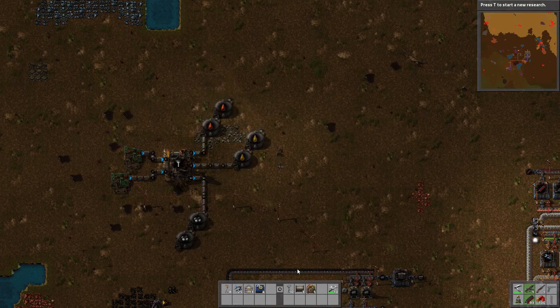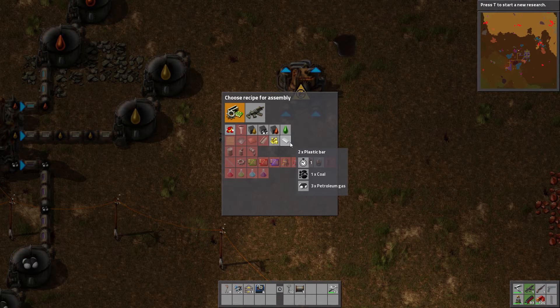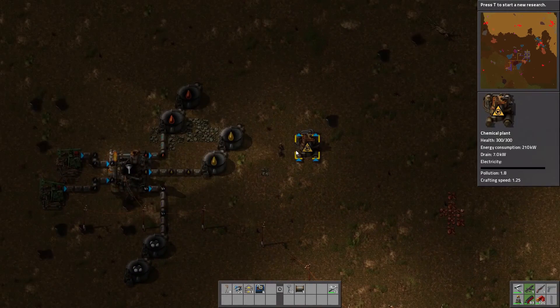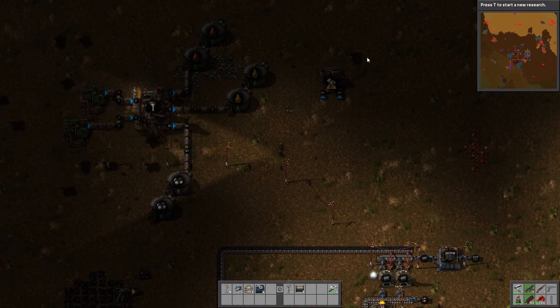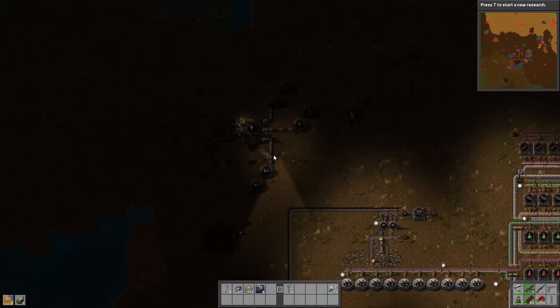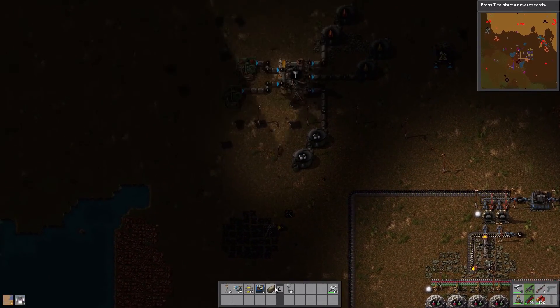What do we want to make first? Let's put down this chemical plant. All I know about this is I need tons of space. So we're going to be making plastic — that's a good one. And sulfur. Probably should make batteries too. That's where we're going to focus this episode. To make plastic, we need coal and petroleum. It is petroleum, yes. So we're going to have to get it all the way from here using underground pipes, because you can't cross these and they get really in the way. Coal is right there, so we don't really have to worry about going out of our way.